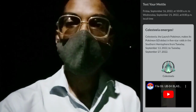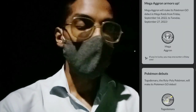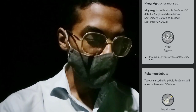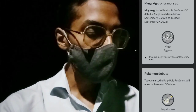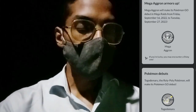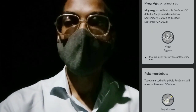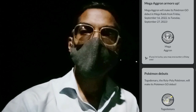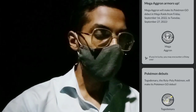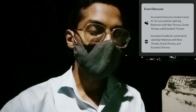Celesteela and Kartana will be available from ultra wormholes until September 27. The main highlight is Mega Aggron making its Pokemon Go debut in Mega Raids from Friday September 16 until Tuesday September 27 — a brand new Mega-type Pokemon debuting during the Steel Test Your Metal event. Also, Togedemaru, the Roly-Poly Pokemon, will be making its first debut in Pokemon Go.